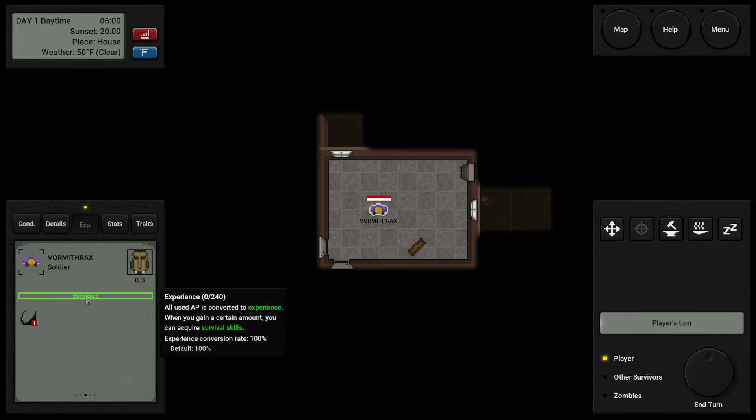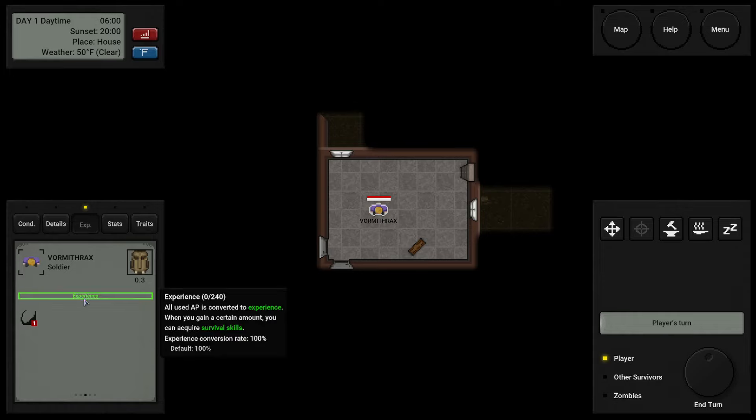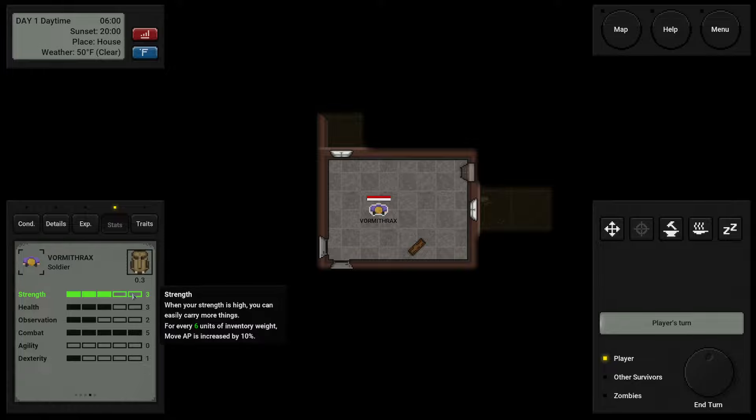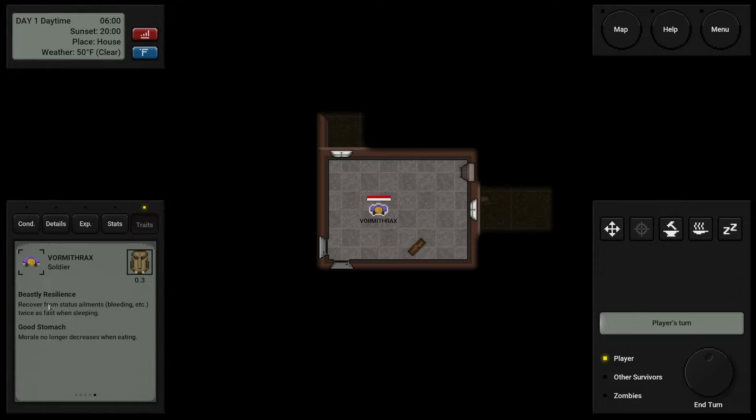Interestingly, you gain experience based on the action points you've used — all used AP is converted to experience. When you gain enough, you can acquire survival skills. Filling that bar lets you pick a new survival skill, which might be upgrading your existing unique perk to the next level or picking a completely new one. Stats here are what we chose originally and max out at five — we may find opportunities to increase them as we adventure. We also have our traits: Beastly Resilience and Good Stomach.